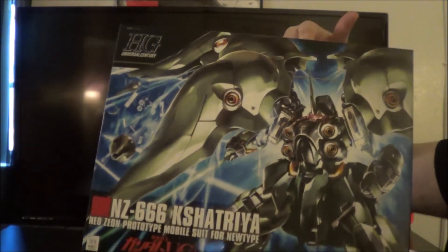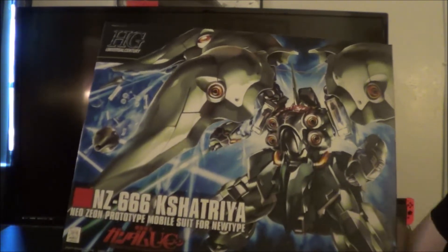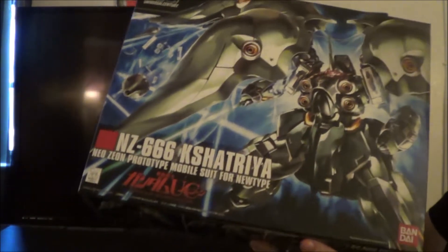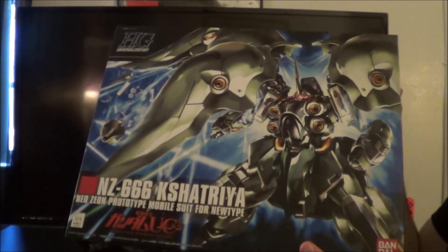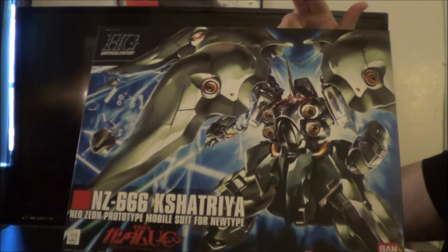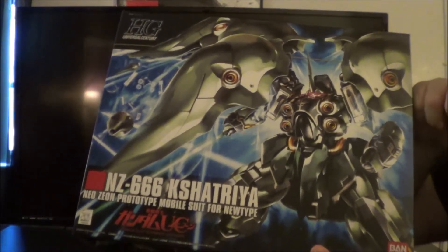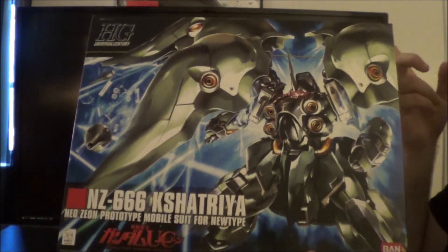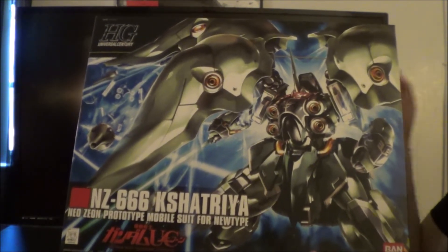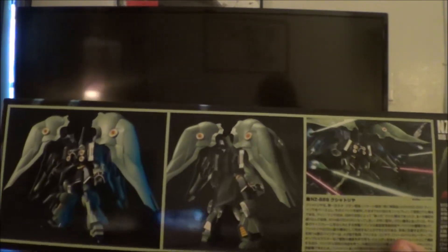The Kshatria is kind of the rival to the Unicorn Gundam until the Banshee shows up. I forget which mobile suit the Kshatria is based on, but it's actually based on a mobile suit from Double Zeta. It's mainly got a big box because of the giant wings. I'll provide a subtitle about what the Kshatria is based on. I love that box art — very nice.